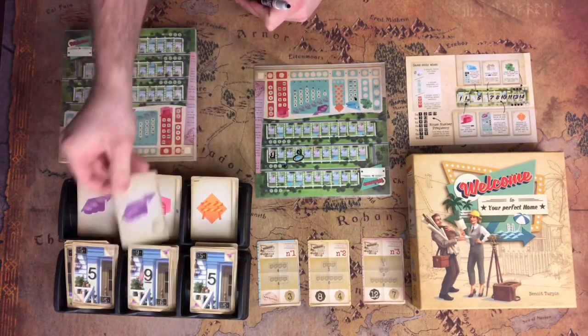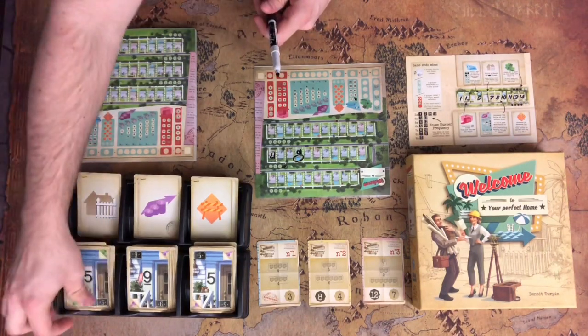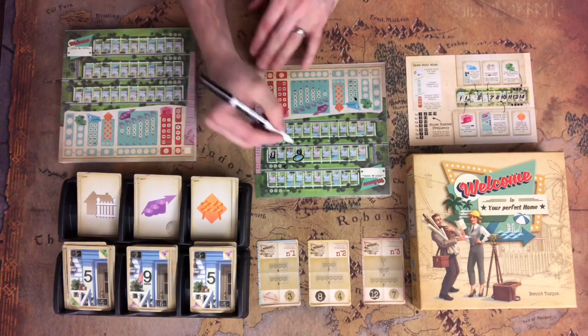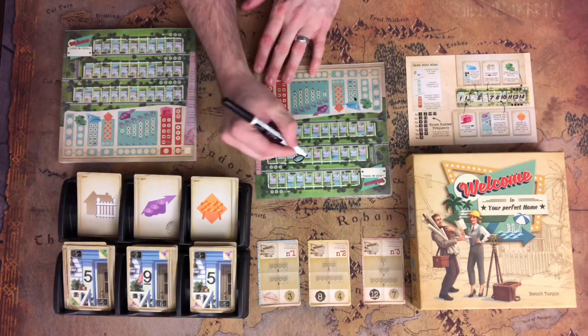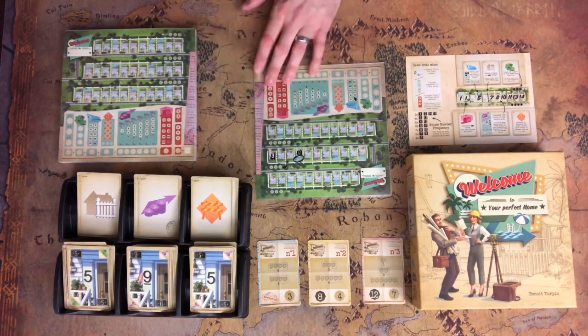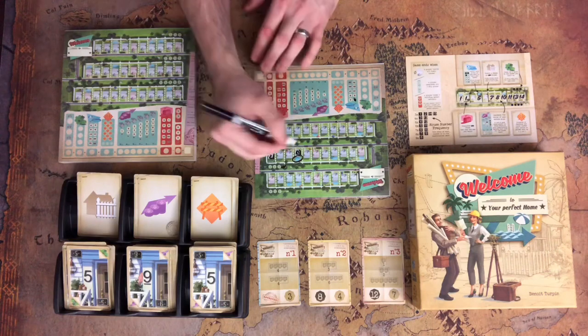We got a five temp, a nine estate, and a five fence. I think we'll do the nine estate. I can't do sixes on that row — I should have probably done those another spot down, but that's fine. We'll do the nine estate for now and fill in one of the fours.